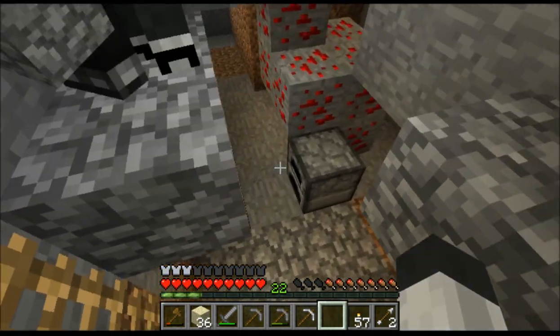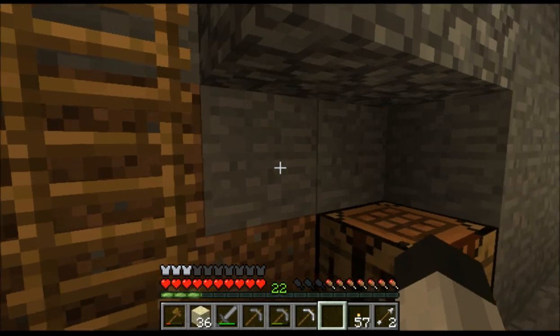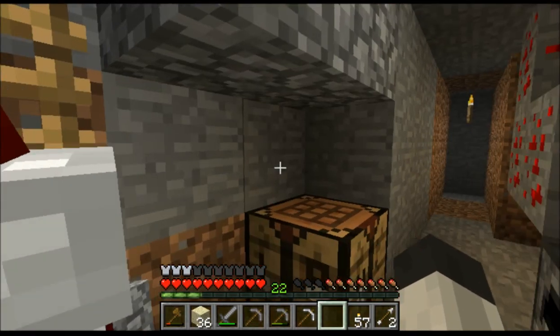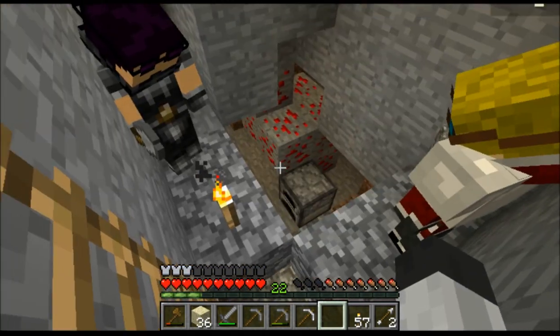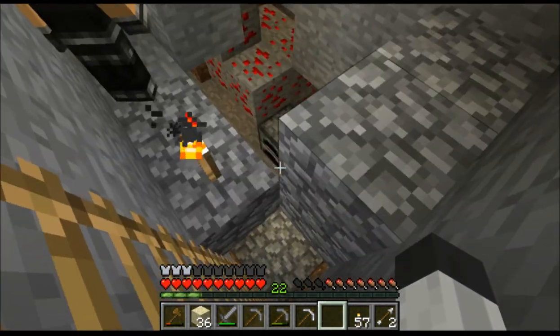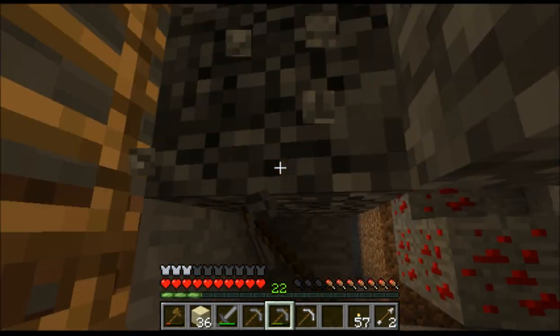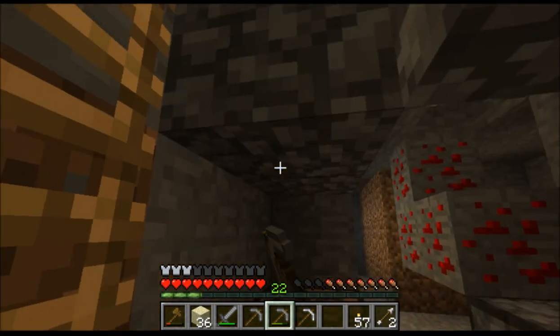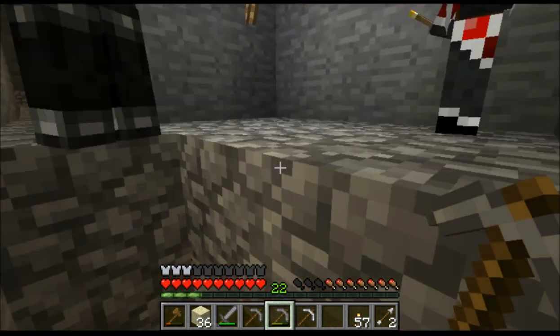What layer did you say this was? Down here at head level is ten. Normally I make them three high, so that would put ten in here — floor there, ceiling there.